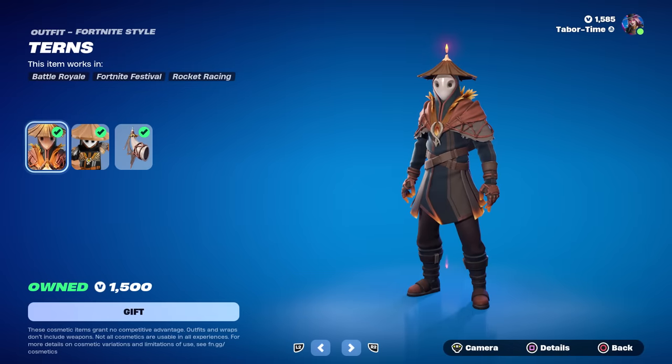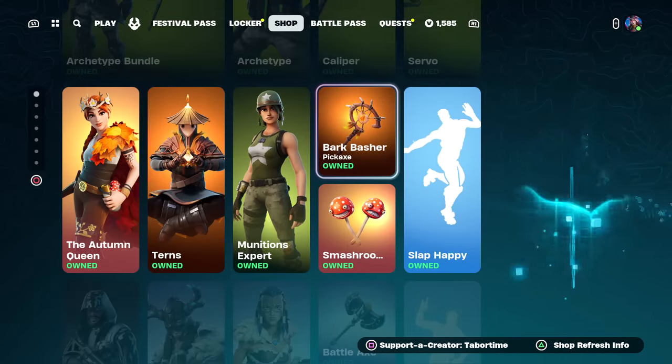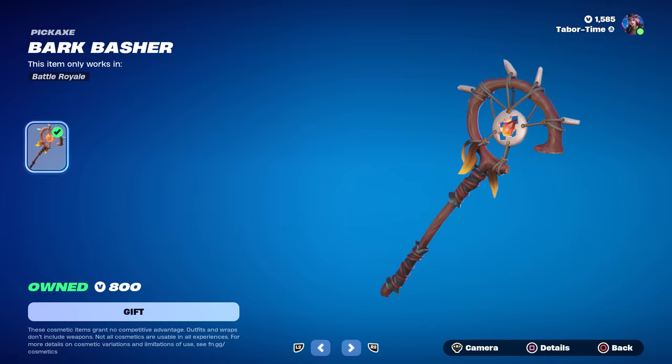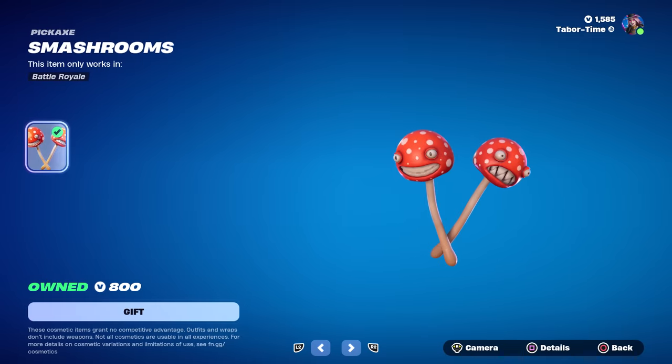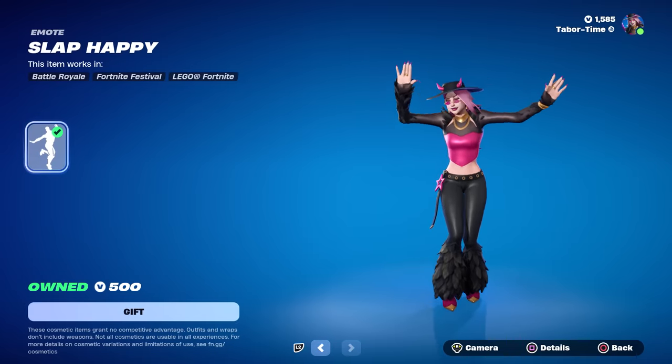Moving on down, we got the autumn queen making a return. Then we have turns — he reminds me of the shy guy from Super Mario Brothers 2. We got the munitions expert and the bark basher, which is a pretty cool pickaxe for 800. Then the smash rooms — these are kind of creepy to be honest — also 800.